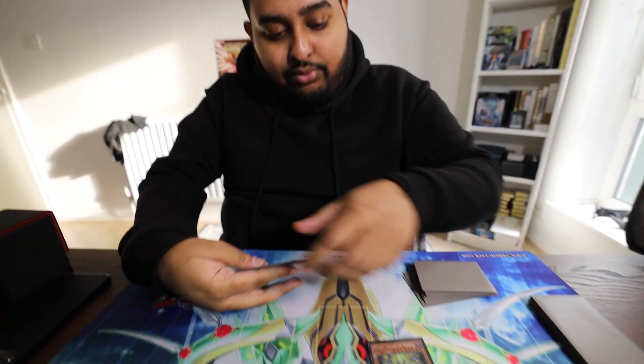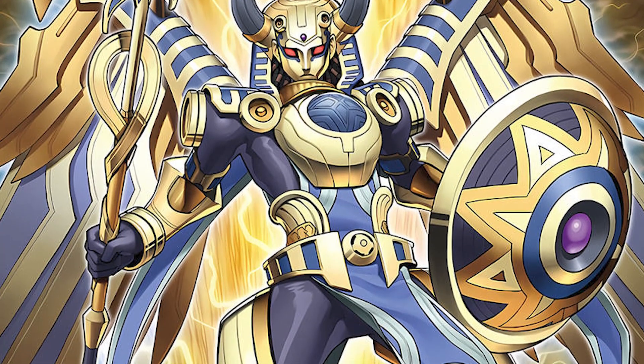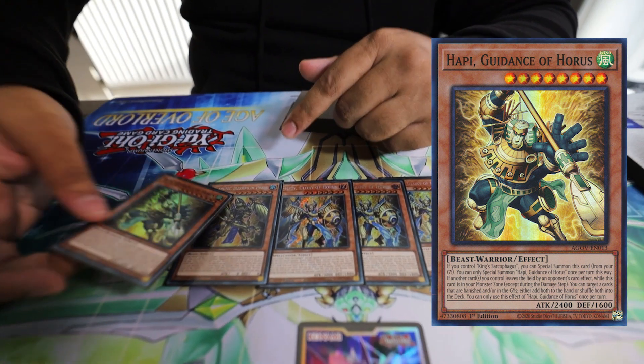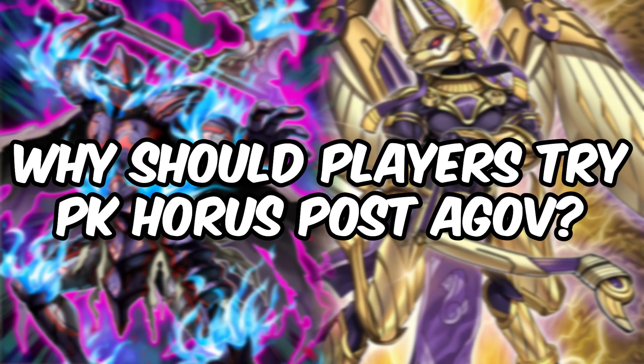In the main deck we are playing three copies of Imsety, which allows you to discard itself along with one other card to add King Sarcophagus, and then you get to draw. This is a three-of. We play one copy of Happy — you don't want to max out on these. You don't really need more than one copy because you're always detaching off a rank or discarding, and these are always coming back because of King Sarcophagus.